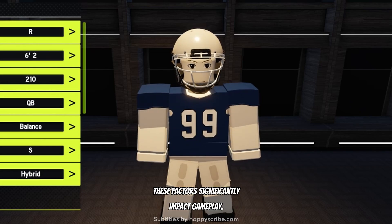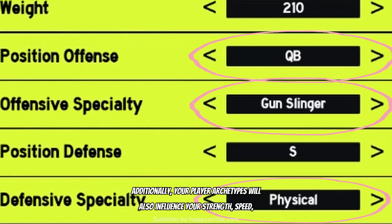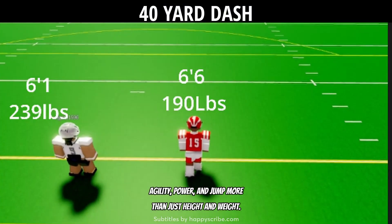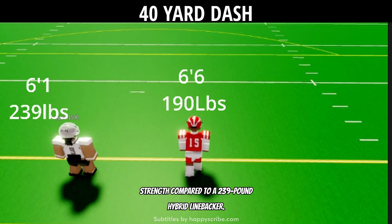These factors significantly impact gameplay. Additionally, your player archetypes will also influence your strength, speed, agility, power, and jump more than just height and weight. For example, a 190-pound athletic receiver will likely have more speed and less strength compared to a 239-pound hybrid linebacker.